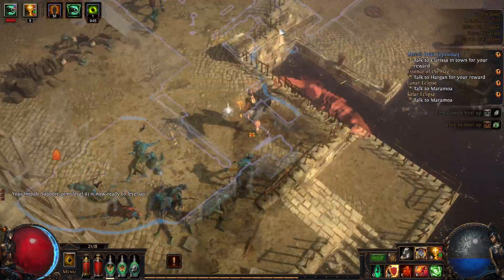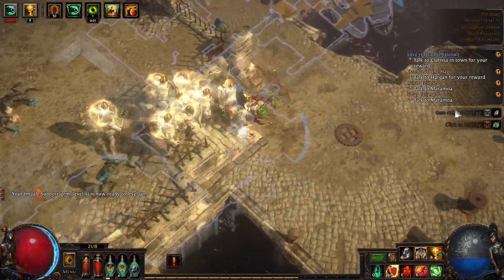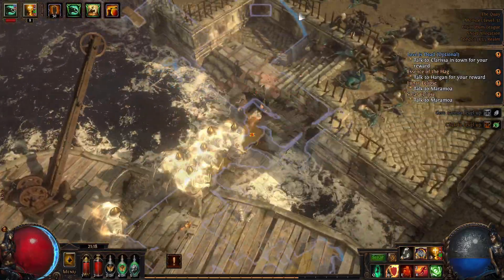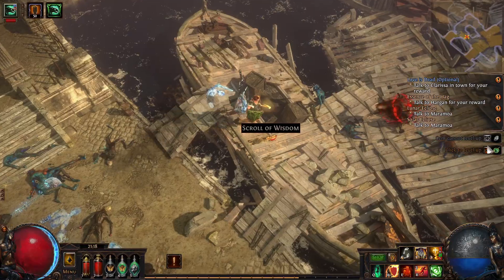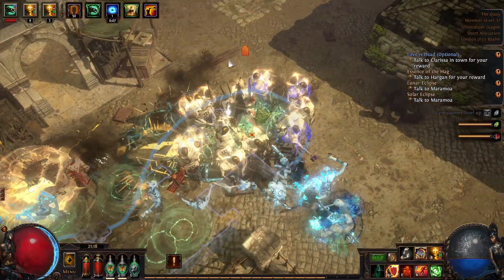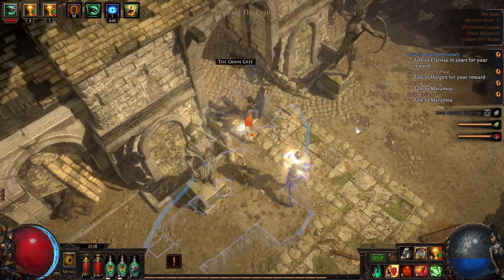Then exit and head back upwards. Up here somewhere will be the exit. Finding this next part tends to be the hardest part. And there's the exit — the Grain Gate.